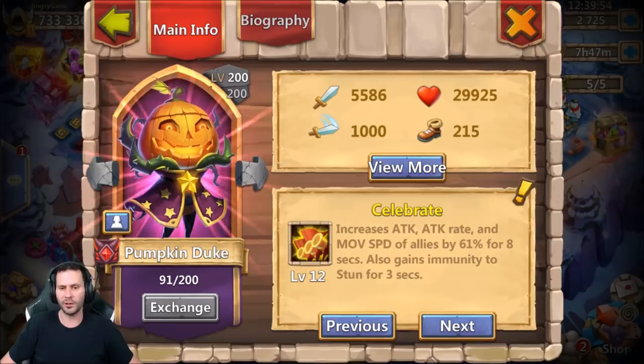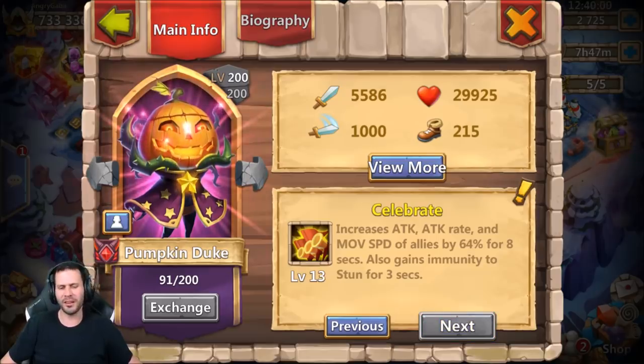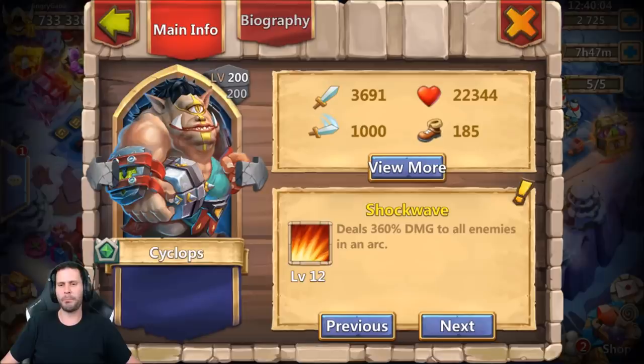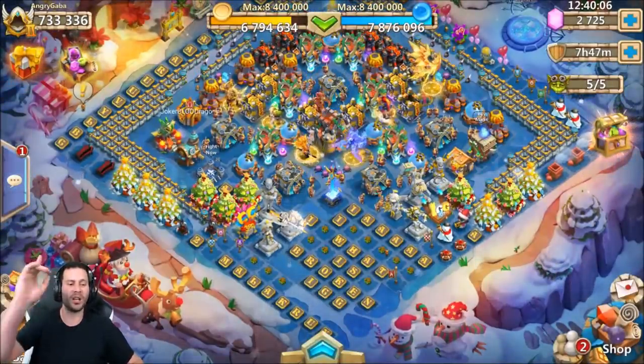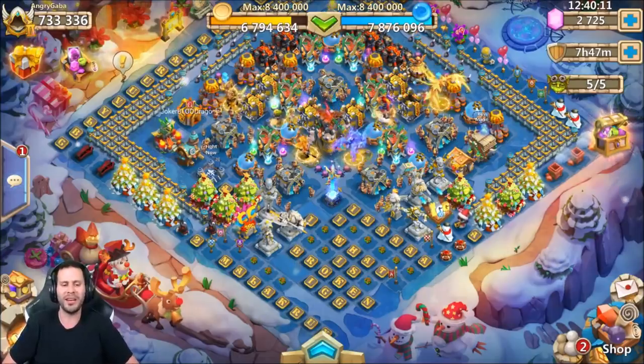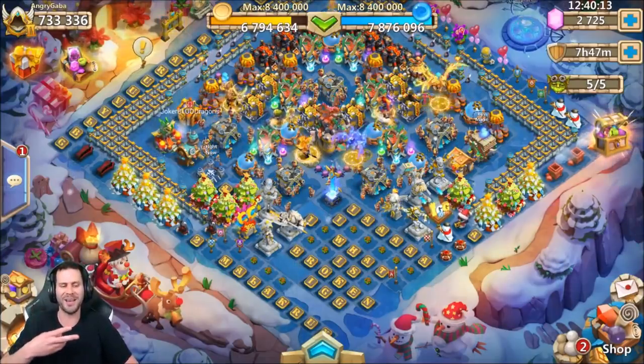Pumpkin Duke increases everything by an extra 3%. They're slowly going to ease Pumpkin Duke out of the game with new heroes, I feel like. That pretty much does it for now. Make sure you guys look for the collab that is going to be coming up soon with Angry SA Gamer. For now, guys, I am outta here. Peace out, fellas.